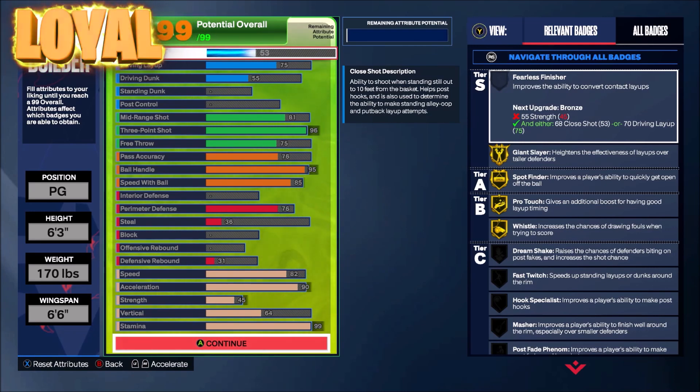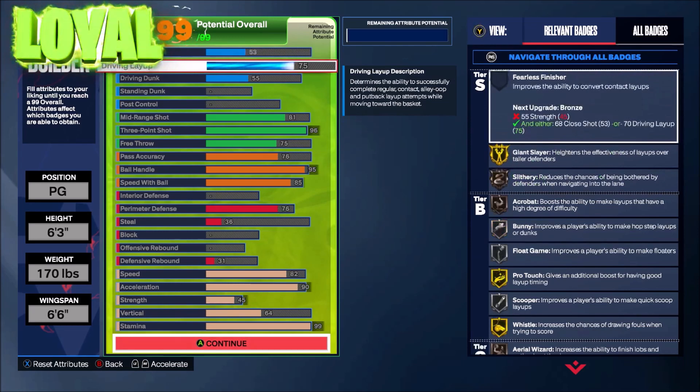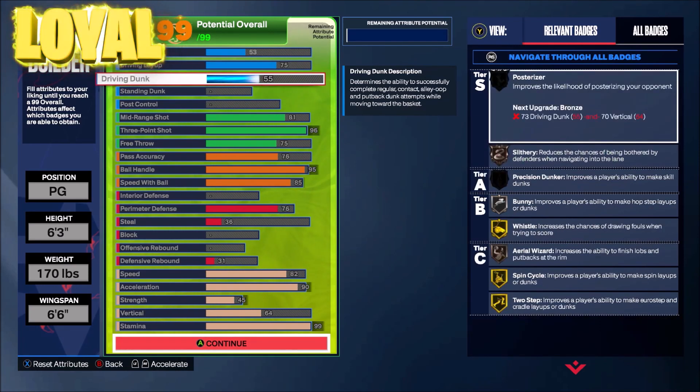The driving dunks — of course you're going to be able to dunk. You get the Manu Ginobili package, the Clay Thompson package, and you get CJ McCollum's dunk package. Look at the badges on this: you get Giant Slayer, Goat, Slithery, Acrobat, Bunny, Float Game, Pro Touch — you get all these with a 75. Of course you're going to be able to dunk with this, with a 55.